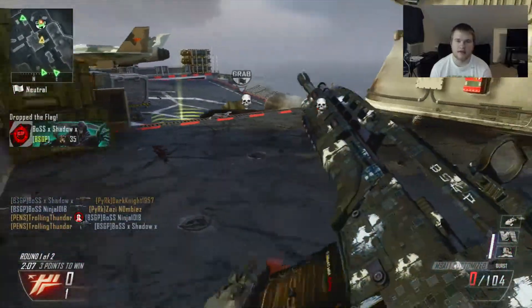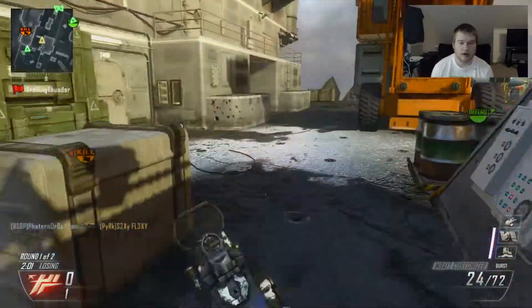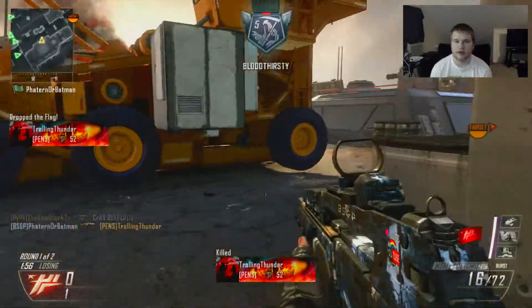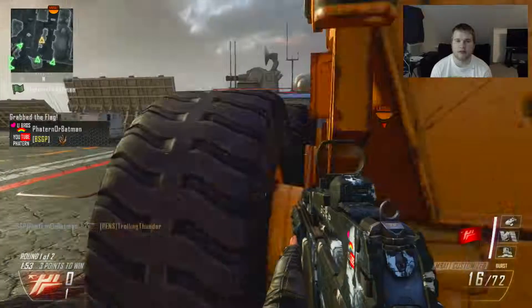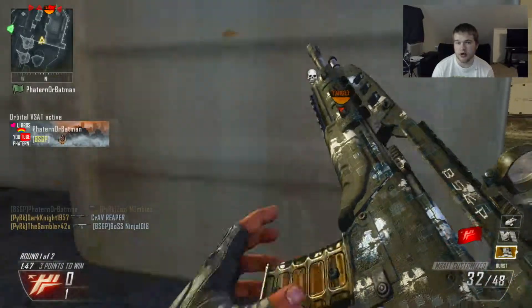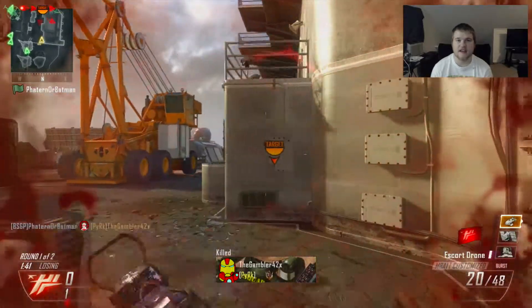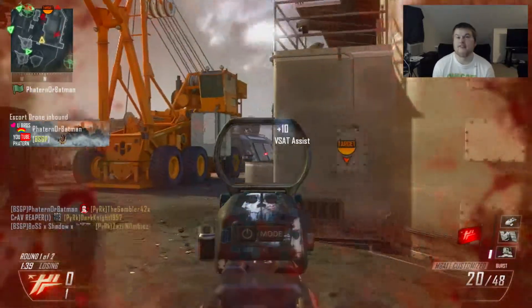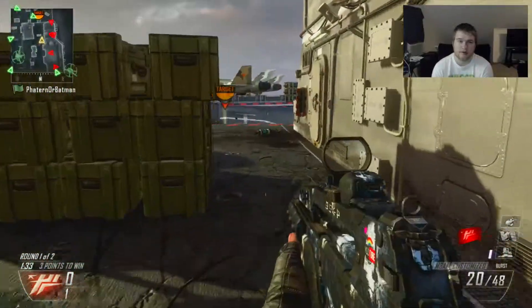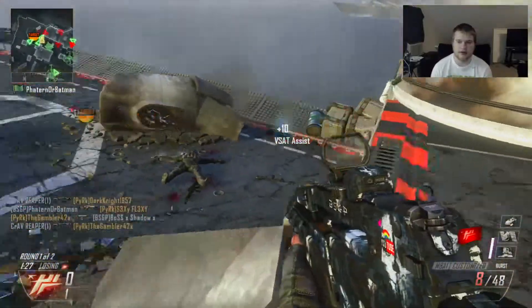Once you get it into their base you get a point for your team, then it takes about 10 seconds for the flag to respawn and it's up for grabs again. Each round the flag cap limit is three, so you have to get three to win - could be three to zero, three to two, three to one, whatever. Whoever gets three wins a round, then you switch sides and whoever gets three first wins, or whoever has the higher amount after that round. If you both win one round, you move on to sudden death - whoever caps the flag fastest wins.